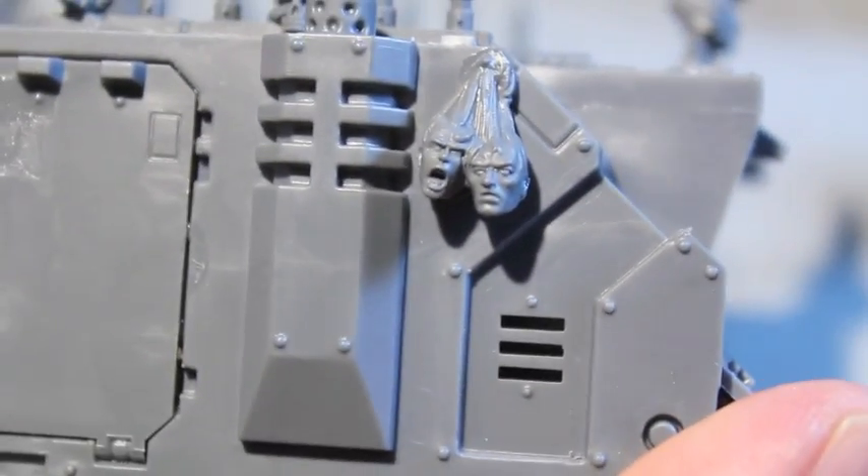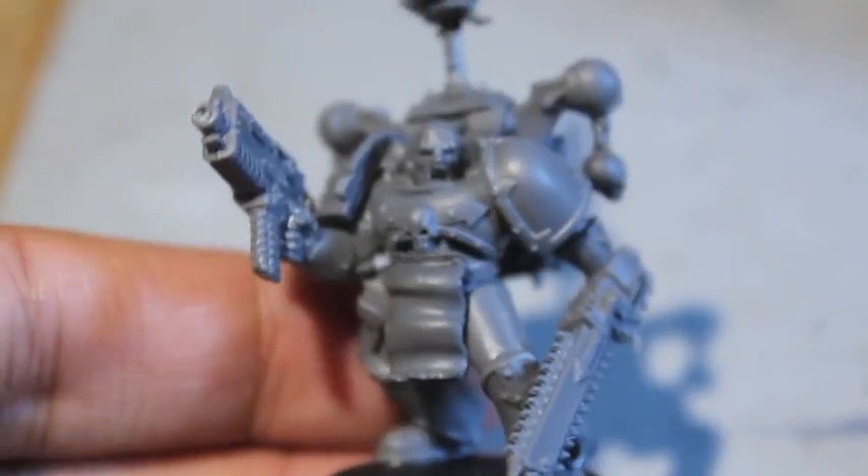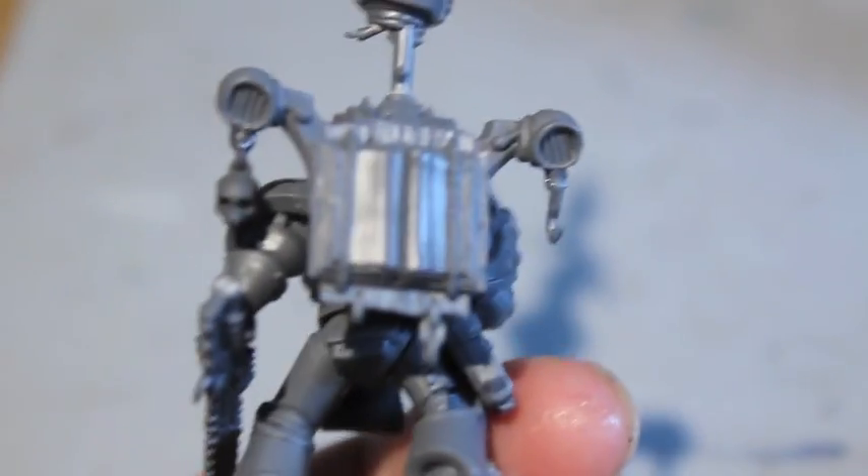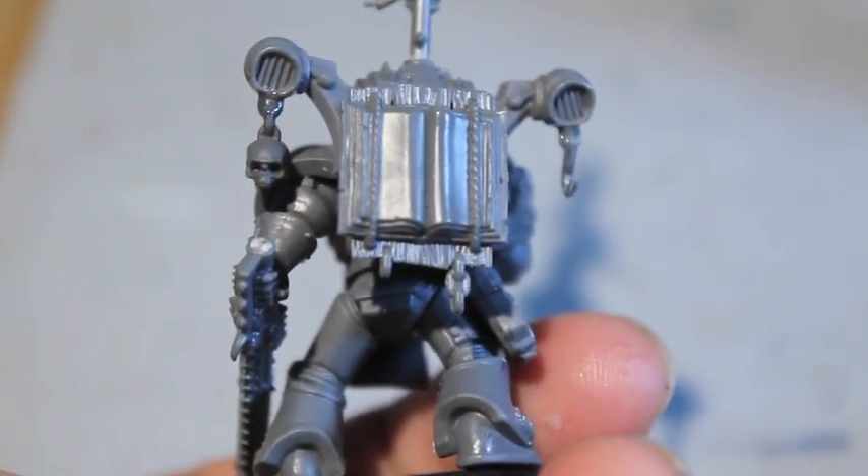Zombie heads on there — so there's the Rhino. Next we're going to look at the squad of Word Bearers. I converted a sergeant with a flagellant head and some decorations, and glued some flagellant bits to his backpack.